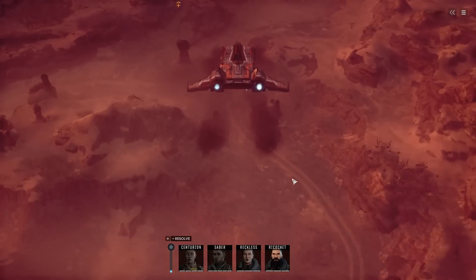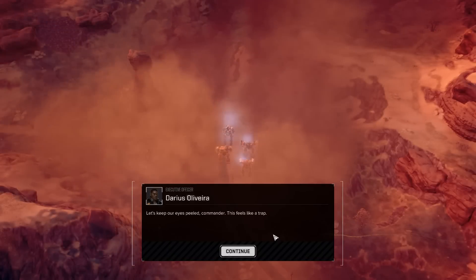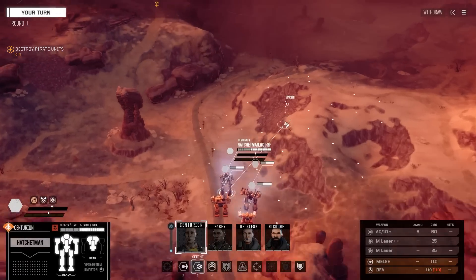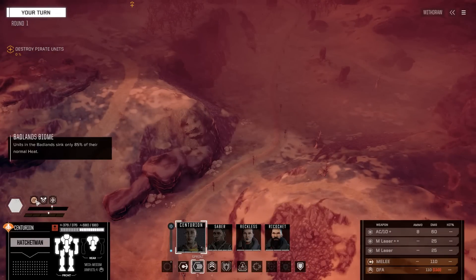I'm really annoyed by the salvage offer on that last job. I assumed a super high salvage offer meant there'd be a lot to salvage. If they're giving you a maximum offer of 522, there should be a reasonable expectation of 22 pieces of salvage. 'I've got some unexpected readings from long-range surveillance, so we might have company. Press the attack but don't leave yourself exposed.' We have to win a fight here, and unfortunately it is hot.